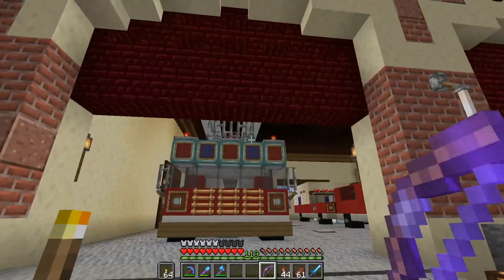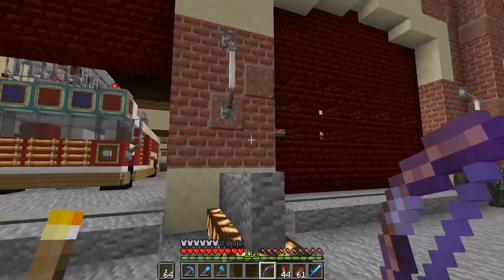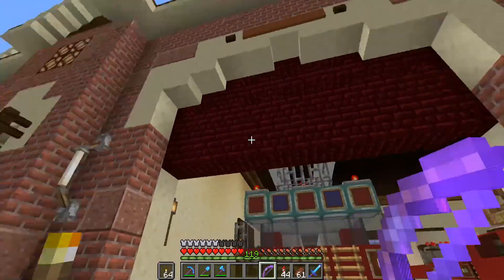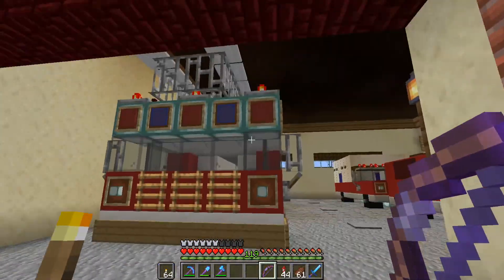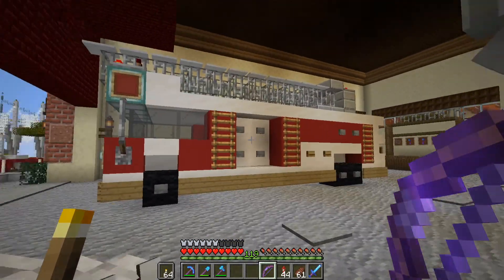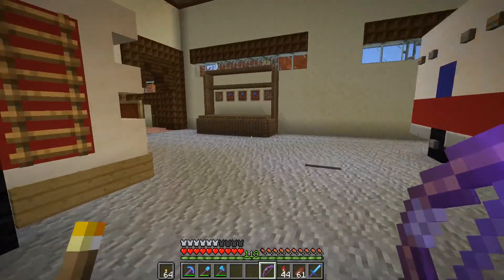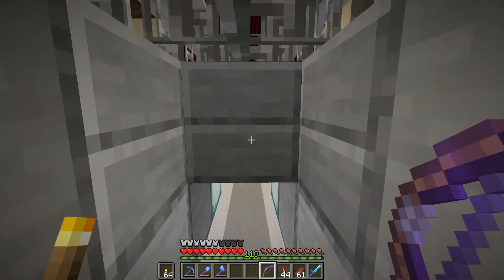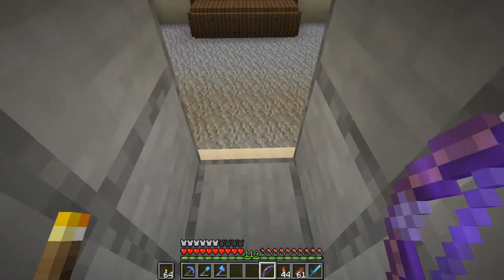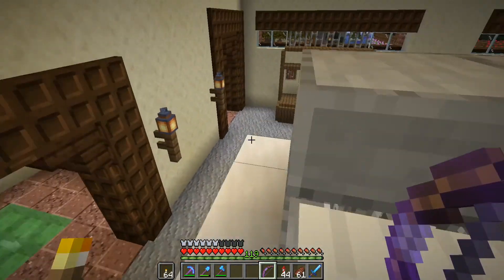I didn't want to fully leave the door open because then I lose the color. I put it up as high as I thought would give a good view. I threw a fire truck in here and I think that looks pretty cool. There is a way to get in - it's just a fire truck.